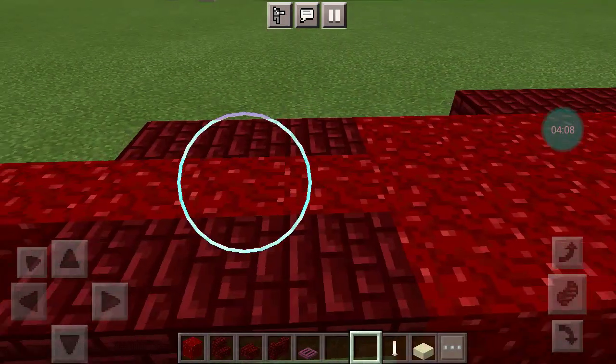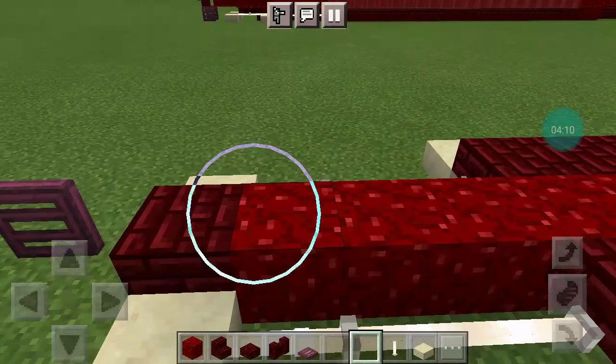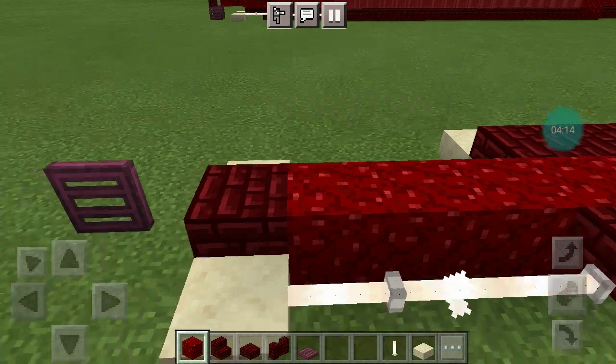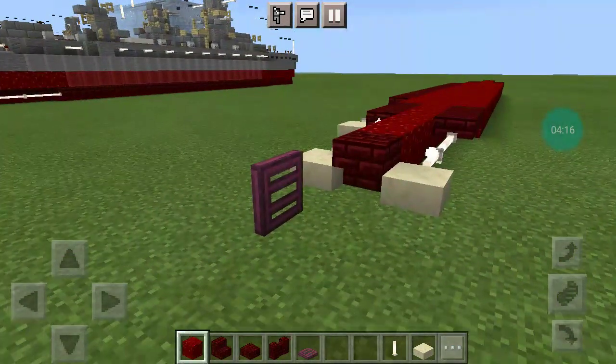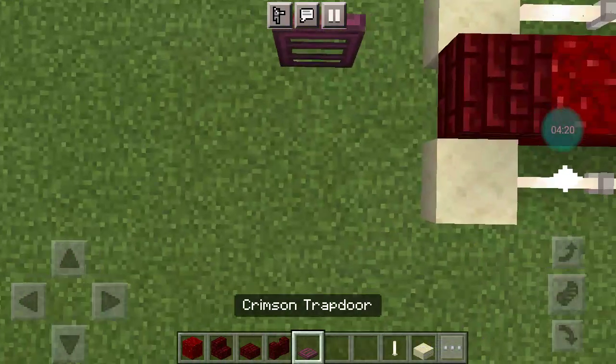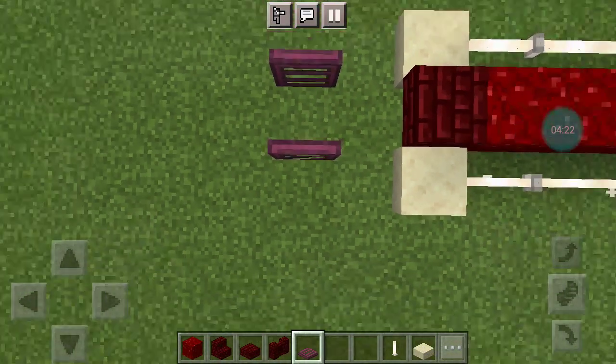Go to the middle — you want 6 nether wart blocks, and then a red nether brick slab, then skip a space, and place a crimson block going on the other side.